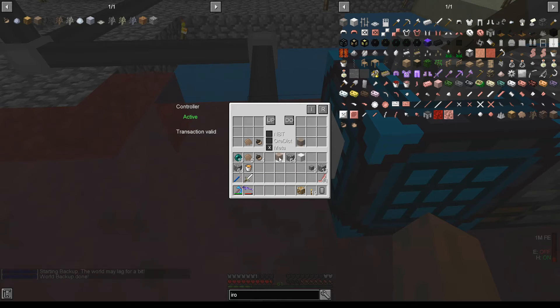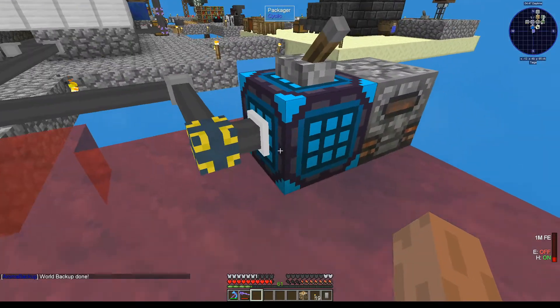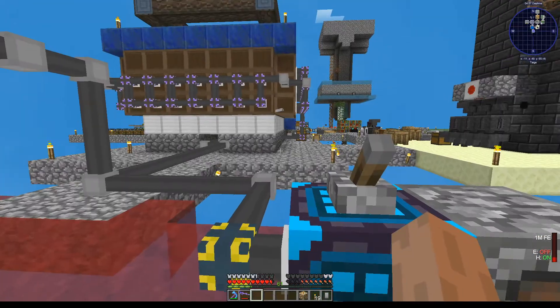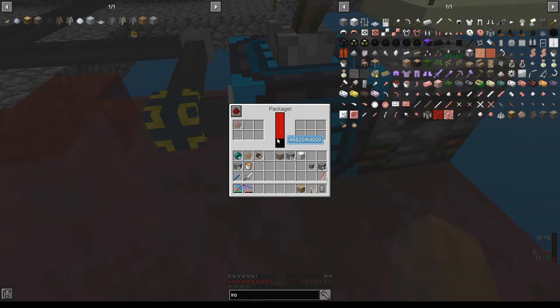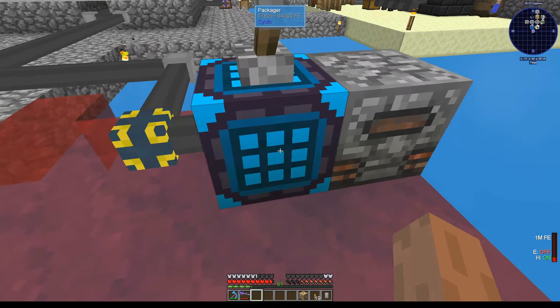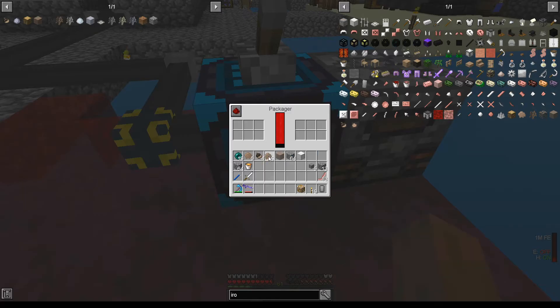The direction doesn't really matter — it actually works even without setting it properly. The first thing to make sure is it requires redstone so you can turn it off and on. Right now it's off, and it does require power, so we have a generator. Let's try it out.